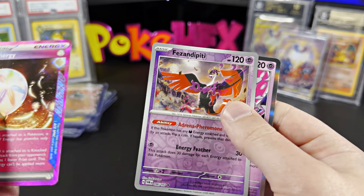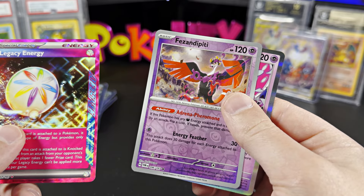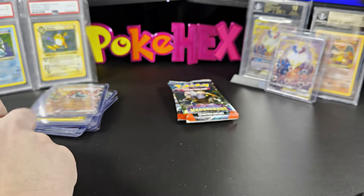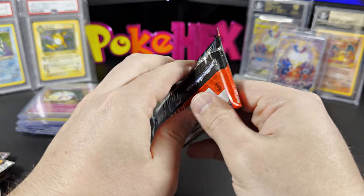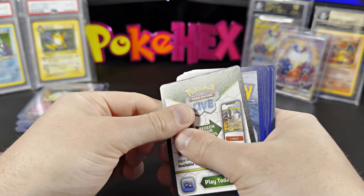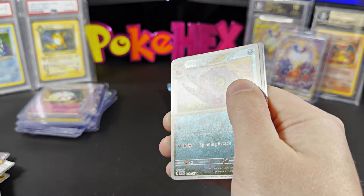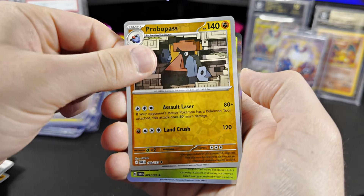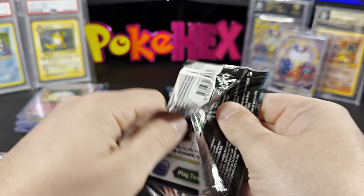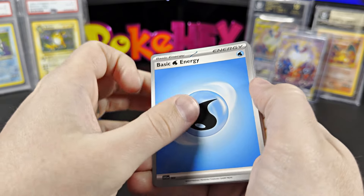This is the guy that's going to be featured in the next set — Shrouded Fable or something. It's got these purple rings. Hopefully that's going to be a good set. You got three more packs, and most likely each one of these packs is going to contain nothing. I'd be pleasantly surprised if they had anything. We already got lucky enough with all the hits we just got.